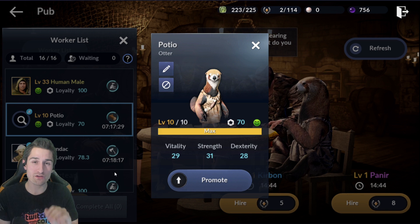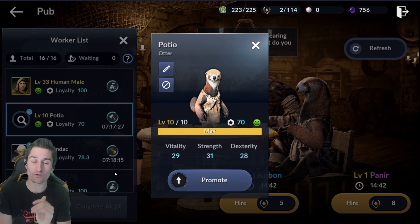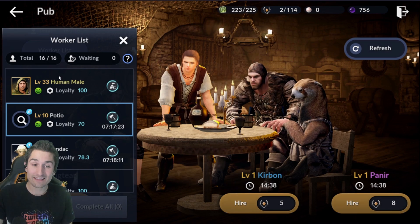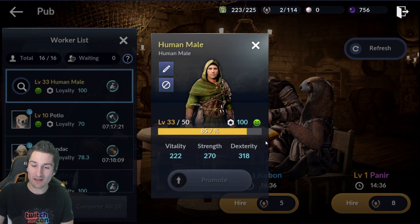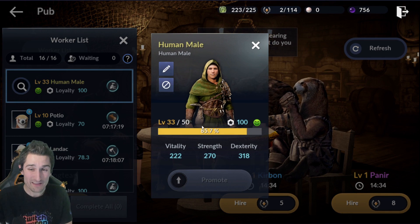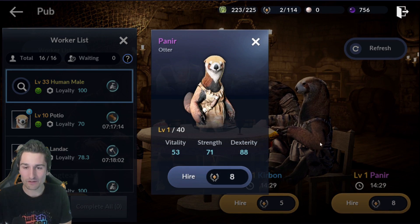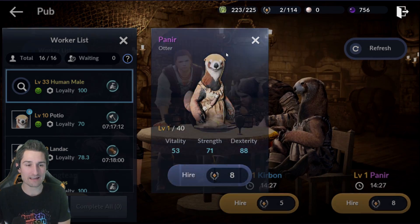It would take you until you get that purple worker to level 40 before you could promote it to become yellow, and you're living with extremely subpar stats that entire time. This worker here is 200, 270, and 318 stat-wise, and if we look at this purple, it's 50s to 80s.